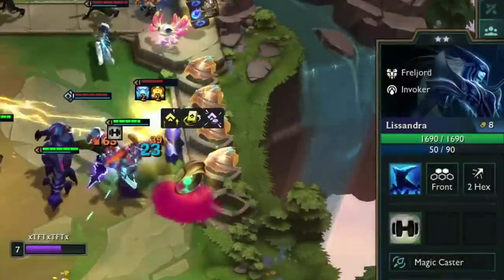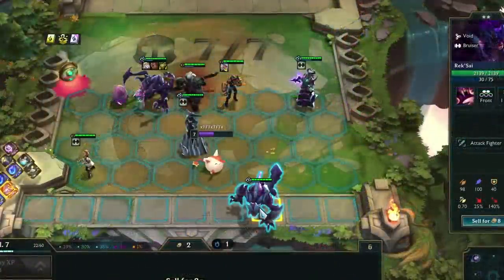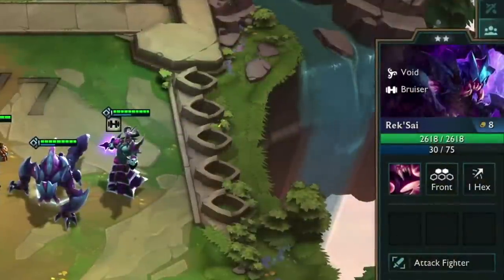The missing HP can persist throughout fights, but you as a player can fix this bug yourself. You can reset your units by putting them on the bench and back on the board. If you refresh the bruiser trait, then the game will update to the correct values.